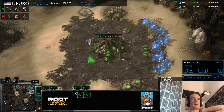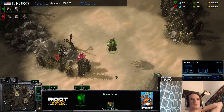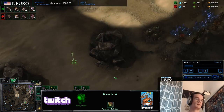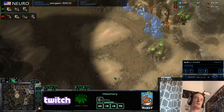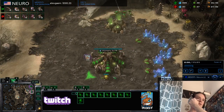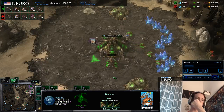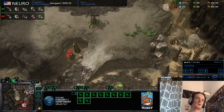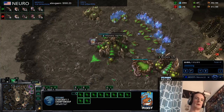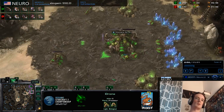On this map, I like pulling off gas a little bit and getting out a third queen kind of fast, just because there's so little information on a four-player map. And if you have your third queen already in progress and they do cheese you, you have a lot of stuff that you can work with.